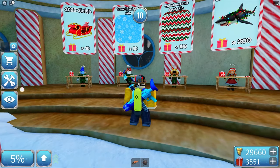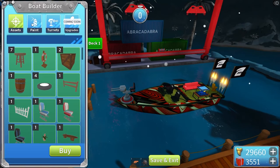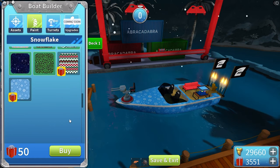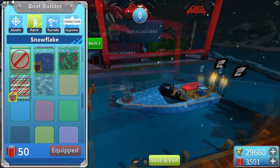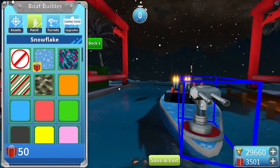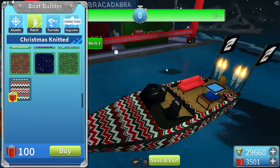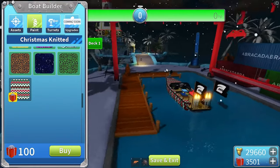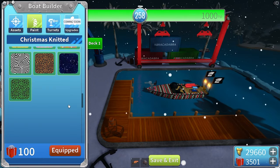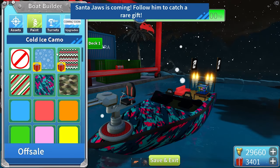I have 3,500 gifts — enough to buy everything! The snowflake skin is 50 gifts — it looks pretty cool from far away. The Christmas knitted skin costs 100 gifts and is also really nice, especially from far away. It's a very Christmasy skin.